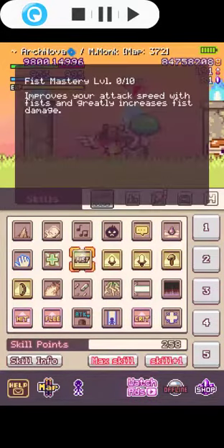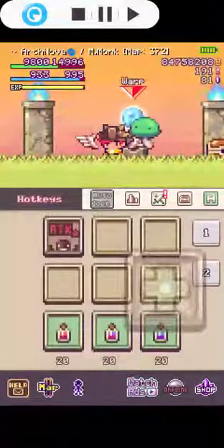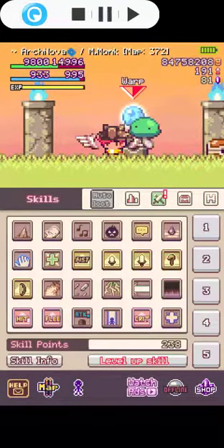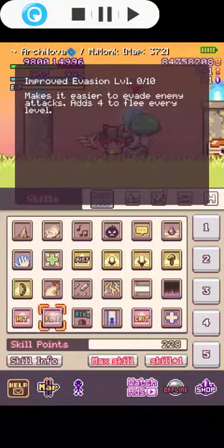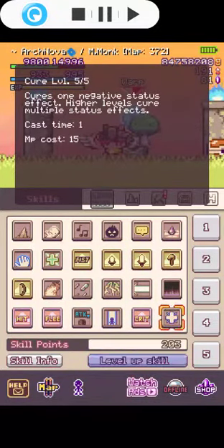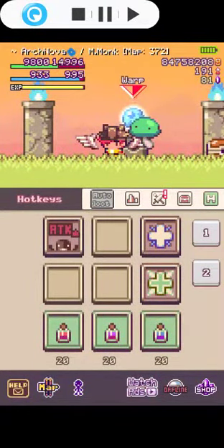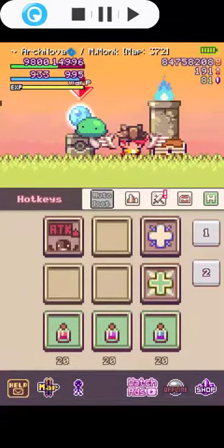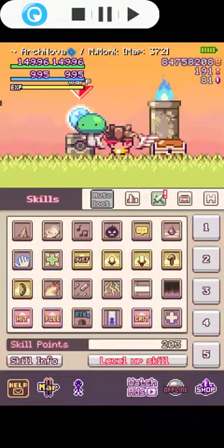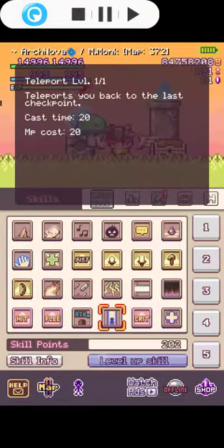For the second skill page, you need feast and heal — heal is a must-have skill in this build. Next is hit, flea, critical up, and pure. We need pure because there are going to be status effects we'll need to remove. Teleport depends on you if you want it.